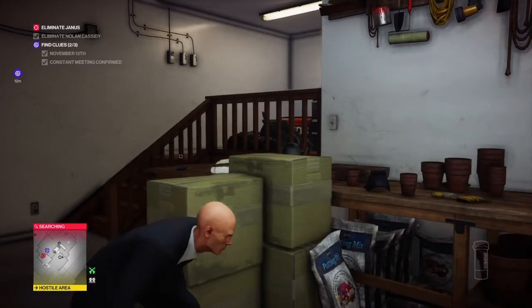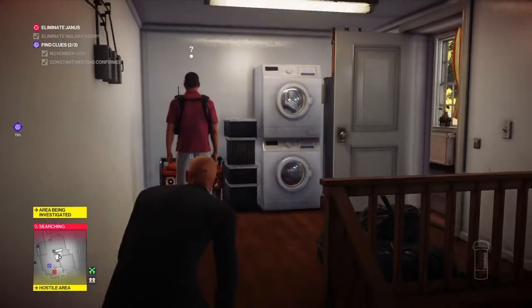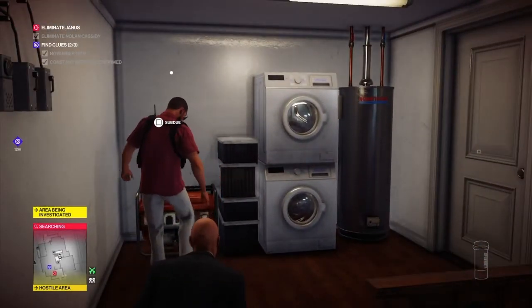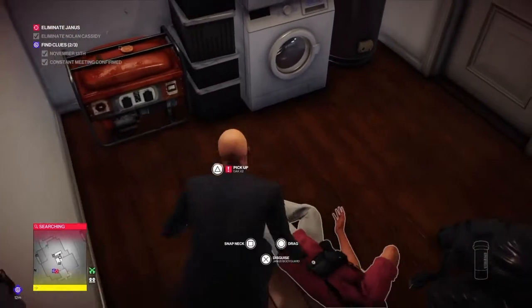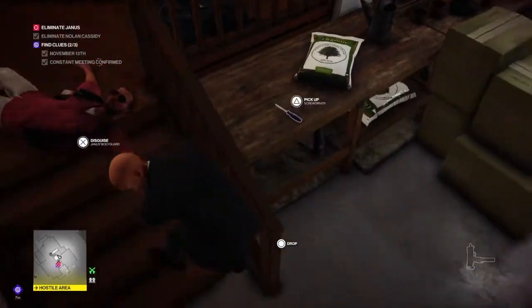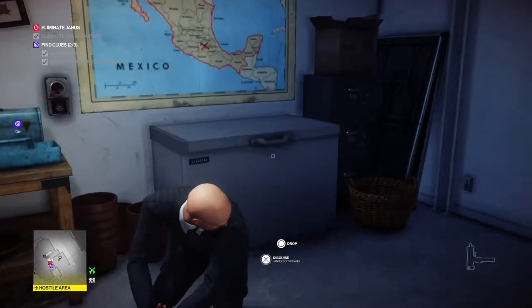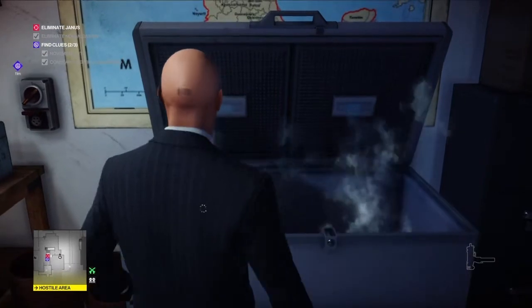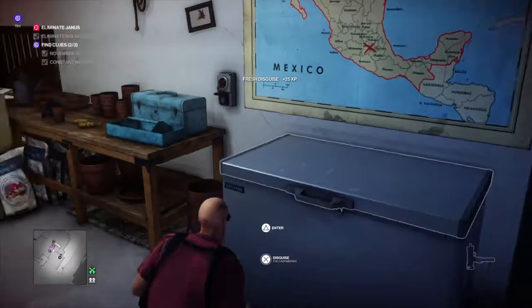When the guard comes to investigate, we let him turn the generator back off. I'm checking whether I have anything melee to take him out with — I do not — so we wait for him to turn off the generator, then render him unconscious with our bare hands. We collect his gun, grab his body, drag him to the other side of the room where a chest freezer is waiting, and once he's safely tucked away we take his outfit.